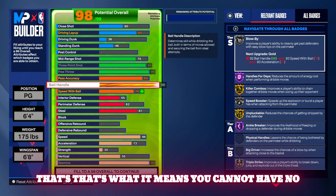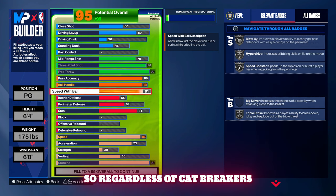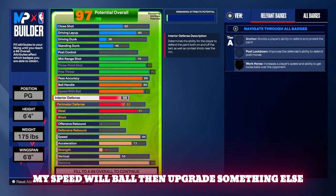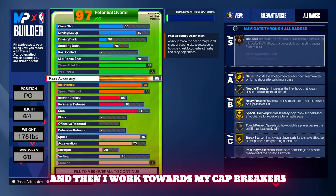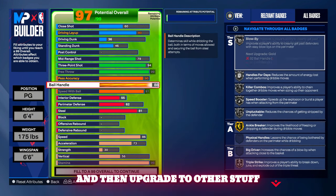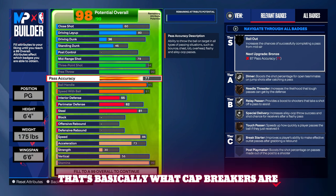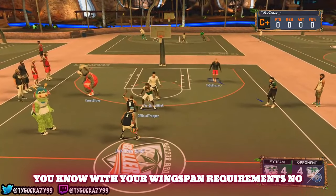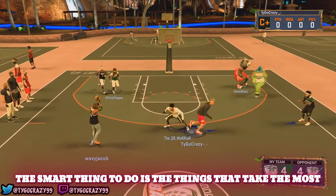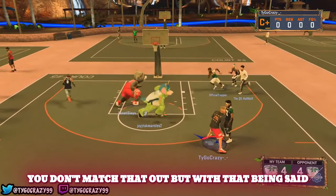Regardless of cap breakers, you cannot go past the 91 on this build — that high wingspan locks my max at 91. But let's say I lower my speed with ball and upgrade something else, then work towards cap breakers. If I left speed with ball at 88 and upgraded other stuff, I could come back with cap breakers and get it to a 91. That's basically what cap breakers are — you cannot just break the game past your wingspan requirements. The smart thing is to not max out the attributes that cost the most caps in the builder.